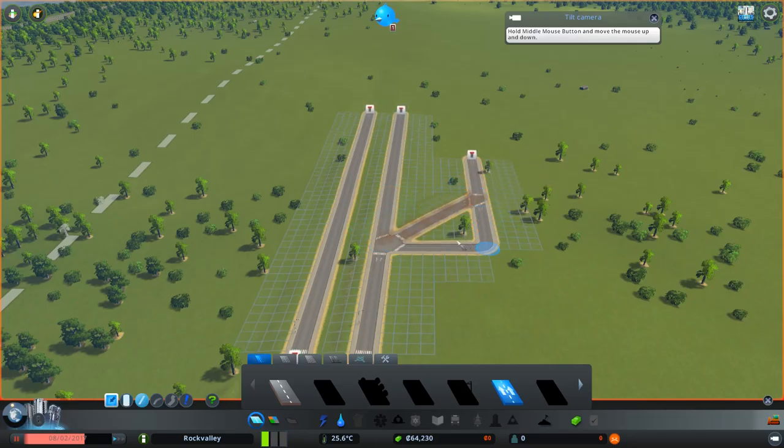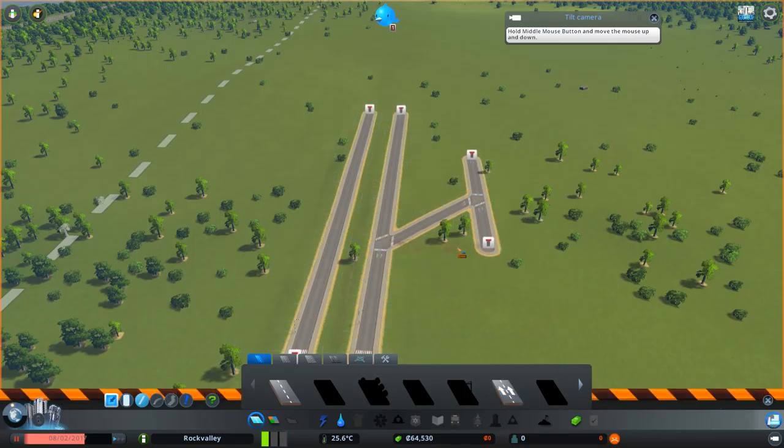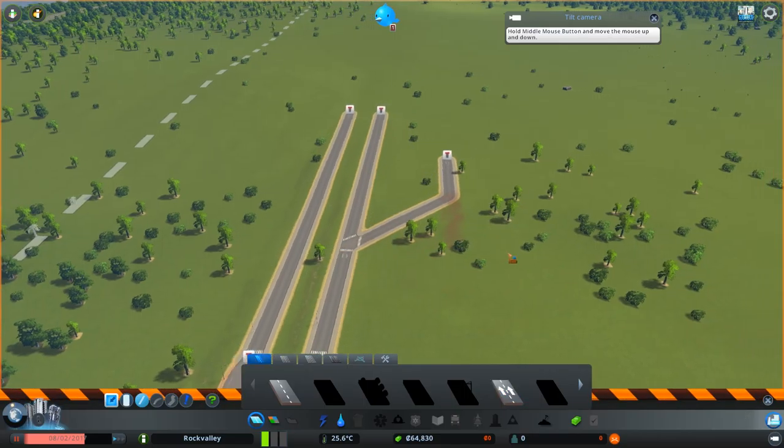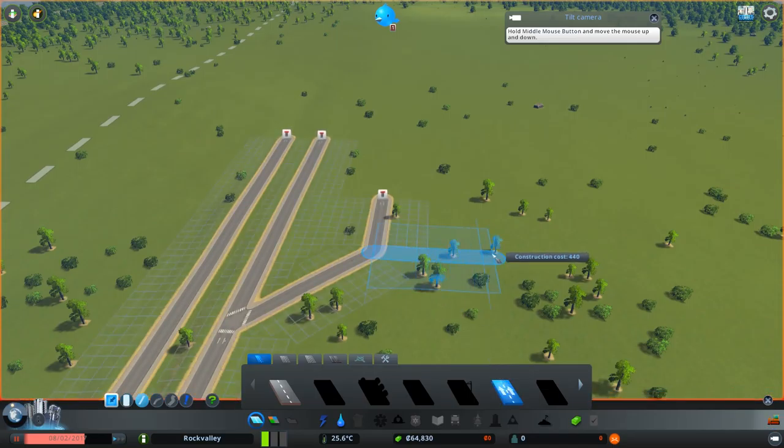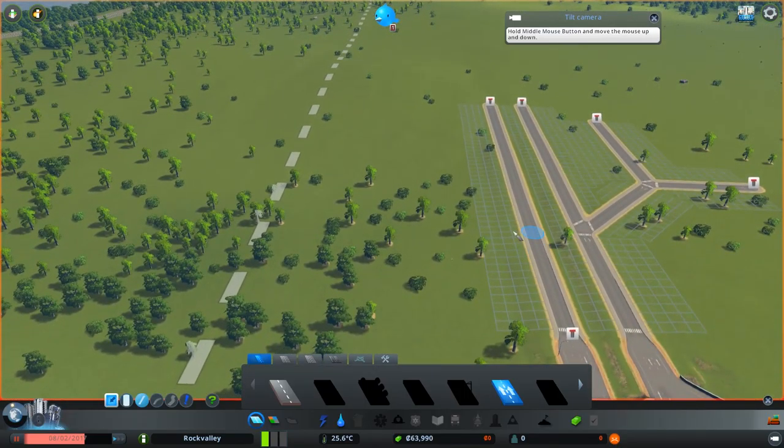So we're going to go like this, delete some stuff, and I'll get a little money back - not a lot but a little. We can keep this going out this direction to keep the flow of traffic going. I'm going to snap this right here, and I want to duplicate this on the other side.